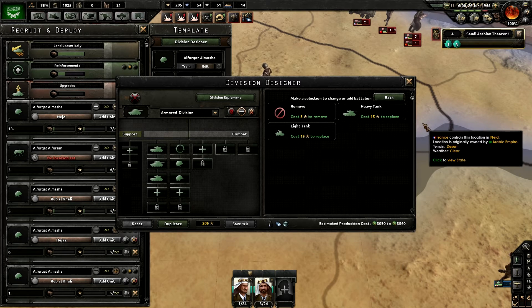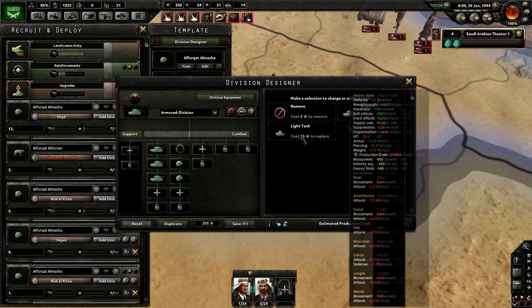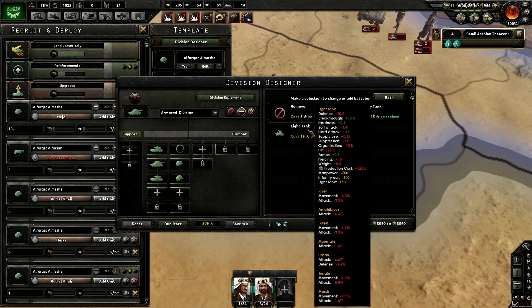It does cost you army experience points to change that. So I have 205, and if I wanted to add a heavy tank or even a light tank, it would cost 15. So just be careful. That should also show you one reason you might want to invest in leaders in your government who would give you army experience, because depending on the difficulty you're playing on, what you have within your division can really change a lot.